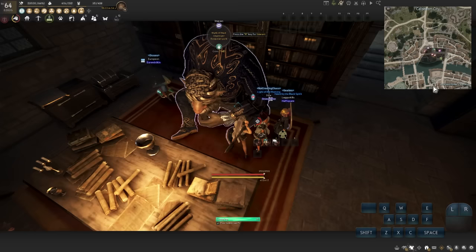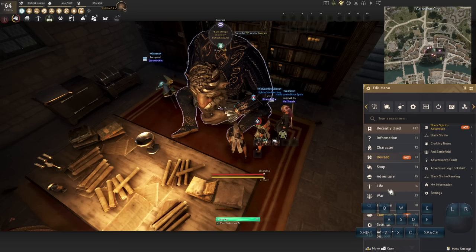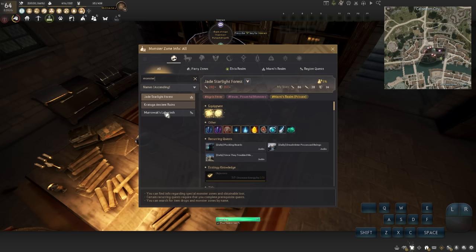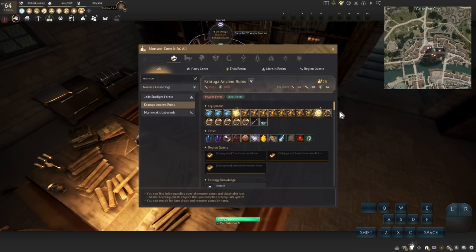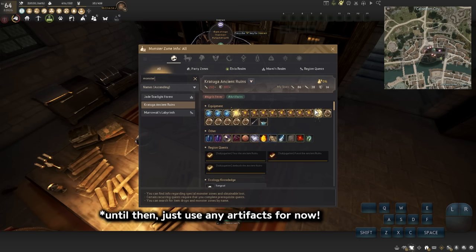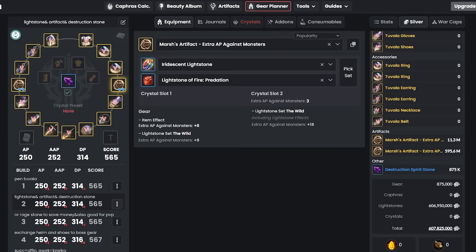After that, we want to get the Extra AP Against Monsters artifacts. You can do dark rifts for a chance to get them. If not, press Escape, click Adventure, then Monster Zone Info, and type 'monster' to find drop locations. Jade and Kratuga both drop these artifacts. Grind Kratuga with 250 AP and 300 DP until you get the Extra AP Against Monsters artifact. There's also a winter quest that rewards this artifact.